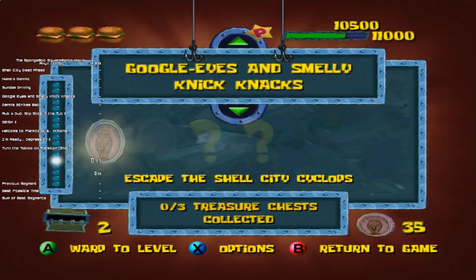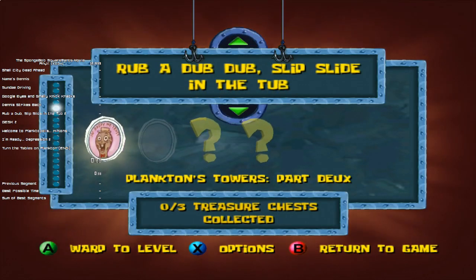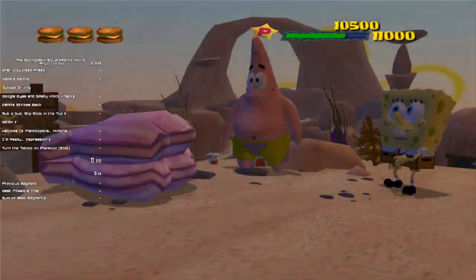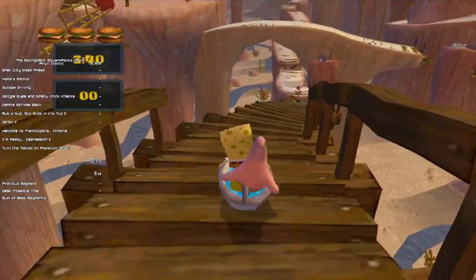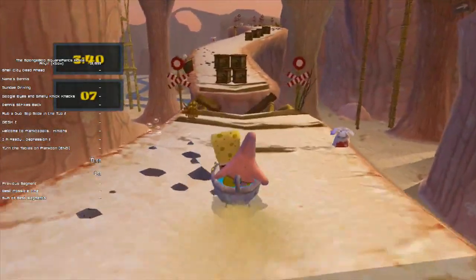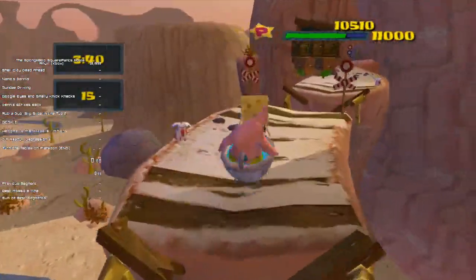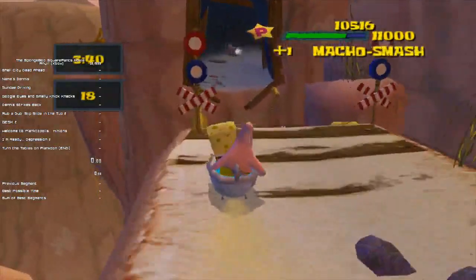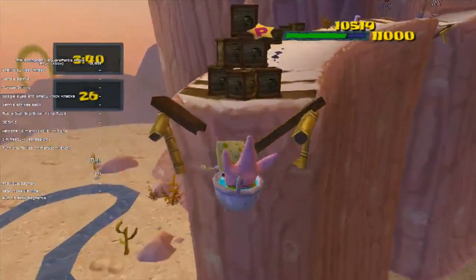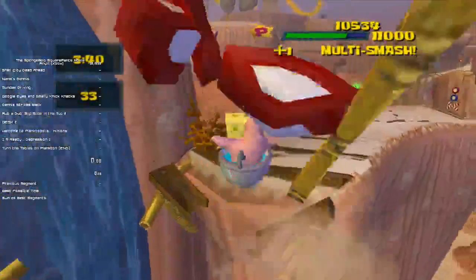We need 37 tokens — we need 40 tokens to do Planktopolis. So we now have to do revisits. The first one we're going to do is Rub-Dub Slip-Slide in the Tub. When I first did Rub-Dub Slip-Slide in the Tub, I mentioned a trick called Dumb Chump. I'm not going to be doing that in this tutorial because Mannix05 has a very good tutorial on it — it saves you about 30 seconds a pop if done successfully. I won't be showing it here, you can just watch his tutorial instead.